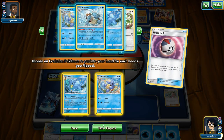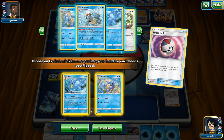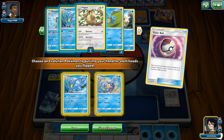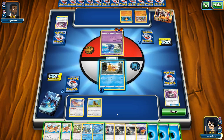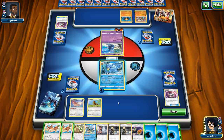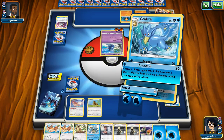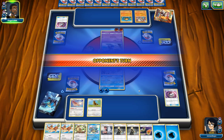Wartortle, I guess. It might be better to get Pidgeot because we're so behind — yeah, I think I'll do that. We'll put Golduck up and go ahead and Amnesia this thing. We do have energies — let's put that there. We're gonna Amnesia, Hand Kinesis, and we won't have to worry about that anymore, at least for a little while.